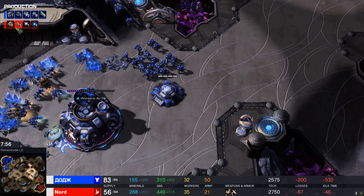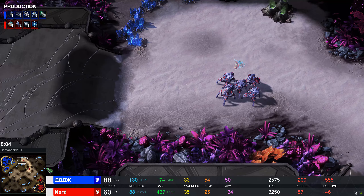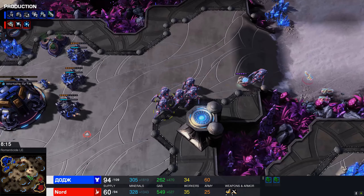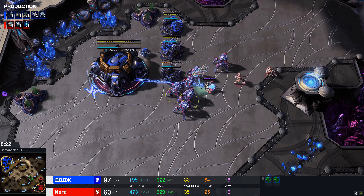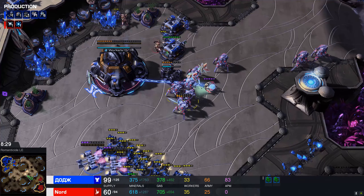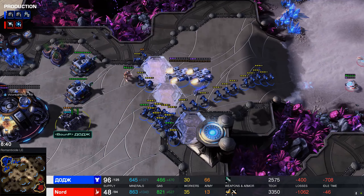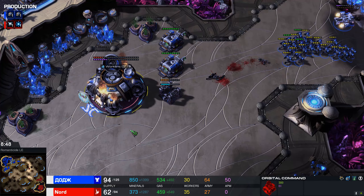Nord has made exactly six Stalkers in about seven and a half minutes. He's spending his money on upgrades, tech structures, and probes because he's doing well economically — 33 probes is nice, 31 SCVs for Sam is also very good. He's got an Observer up and knows it's a ton of bio. So Nord's going for Templar Archives — he feels brave and is going for Psionic Storm. Army value is 50 to 21; Sam's been making Marines and Medivacs a lot more than Nord, who is failing to build any army.